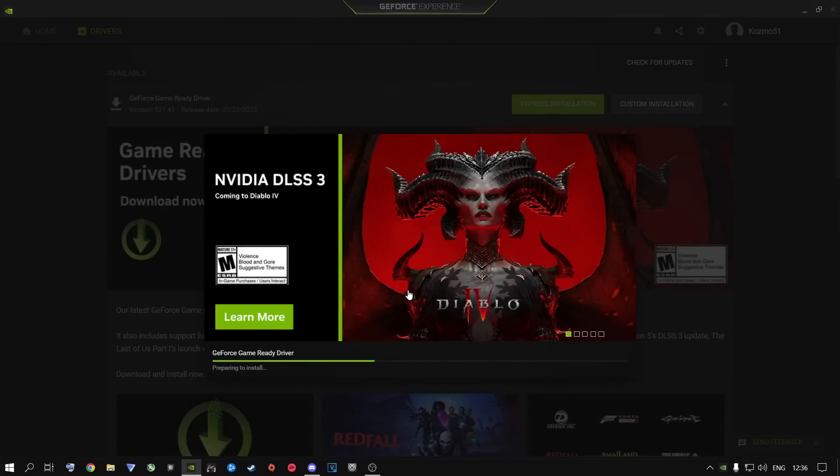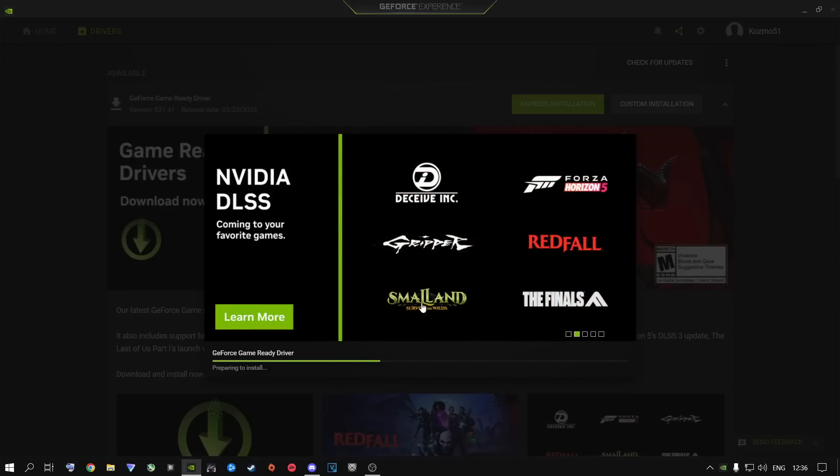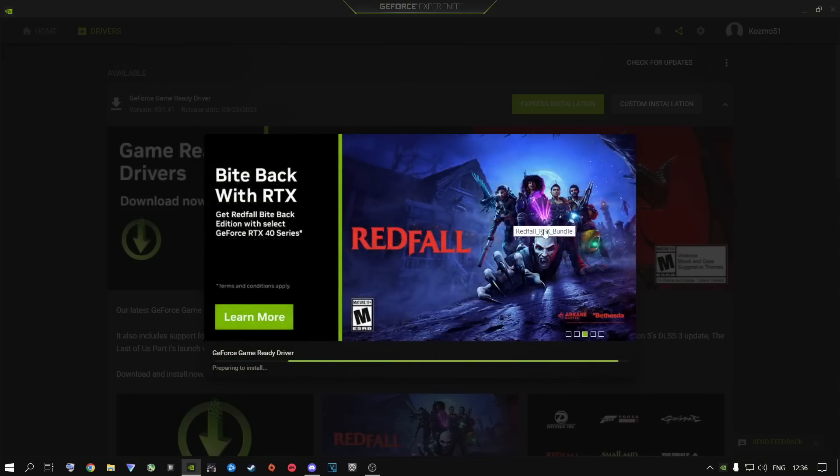The next step I highly recommend is downloading the latest version of your graphics card drivers. For NVIDIA users, download driver version 531.41 — it's the latest. AMD users should also go ahead and download the latest AMD driver. It plays a very big role in your game performance.